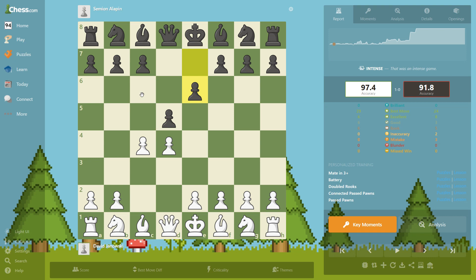If I take here he's going to recapture and then he's going to have a pawn in the center. If he didn't do that and did something like this, then I can take and I'm going to have a pawn in the center. As you've seen in the previous videos, you know why it is important to control the center — it controls a lot of squares.